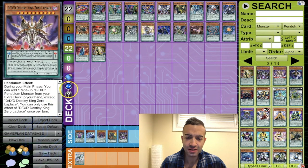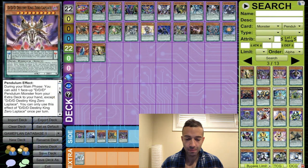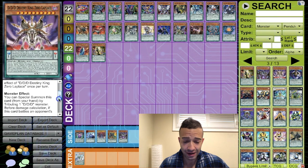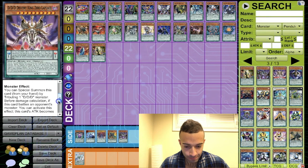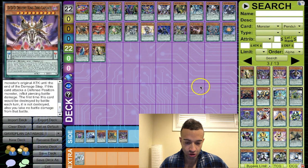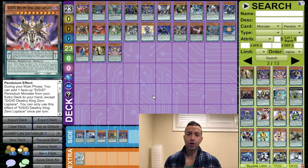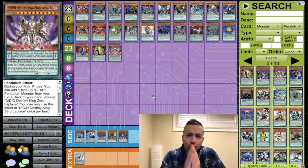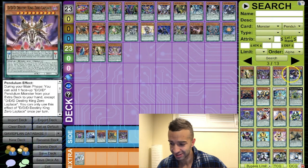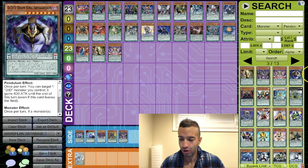DD Destiny King Zero Laplace — during your main phase you can add one face-up DD pendulum from your extra deck to your hand. Enough said, we're playing this one. It's a free plus one. Any card that's a free plus one, you play it no questions asked.